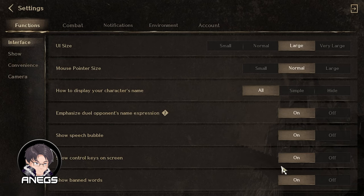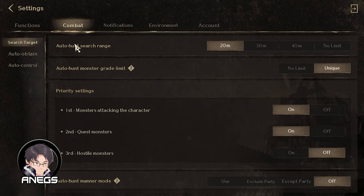Una, punta tayo sa Settings > Combat. Yung pinaka-important na setting ay itong Auto Hunt Search Range. By default, hindi ito 20 — mas mataas, 40 or no limit. I-default nyo or ilagay nyo sa 20 meters para hindi masyadong nagagala yung character nyo. Ibig sabihin, yun yung distance from your character, papaikot — reduced yung range.